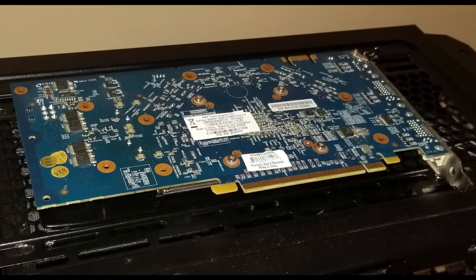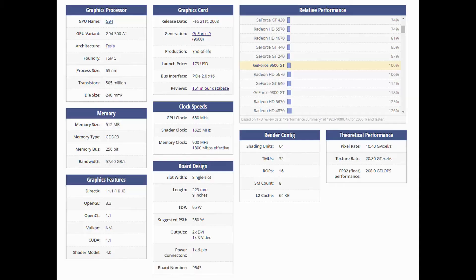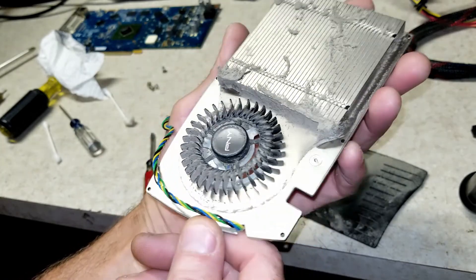This was a mid-range GPU launched in early 2008, featuring 512MB of GDDR3 on a 256-bit memory bus, with a core clock of 650MHz and a memory clock of 900. When I received this card, it was pretty dirty, so I had to do a teardown and thoroughly clean it, including new paste.